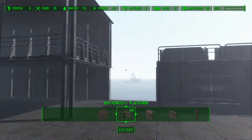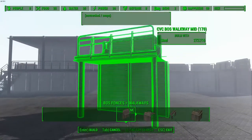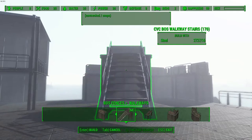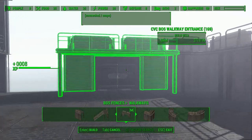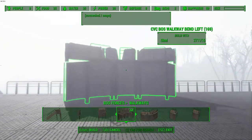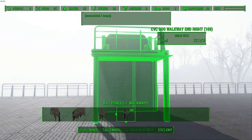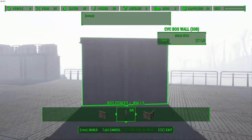Moving on to the walkway section: here is the generic walkway with a wall on one side, the walkway with a staircase so you can get up to it, the walkway with an entrance which has the snapping doors, the corner piece, and then two bends and two end caps — one for the left and one for the right.